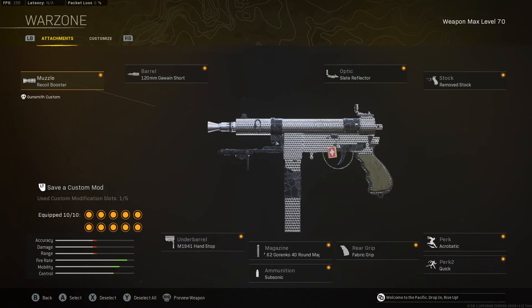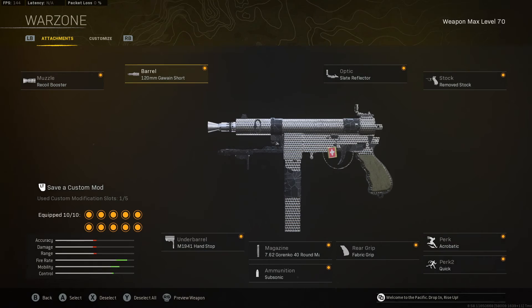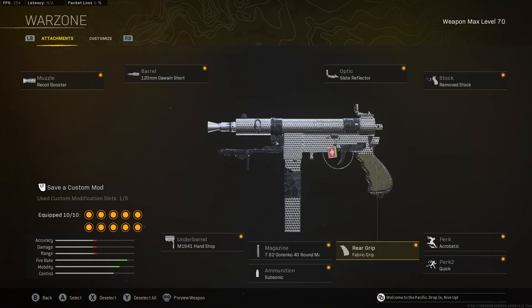The setup uses the Recoil Booster, then we use the Short Barrel because it increases our fire rate — even though it lowers damage, it increases time to kill by quite a bit. Then we throw on the 40 round mag. The Handstop helps at ranged fights, and Fabric Grip helps up close along with Remove Stock, Acrobatic, and Quick — all making it very mobile. Then the Slate Reflector to help with accuracy, and Subsonic to stay off the minimap.